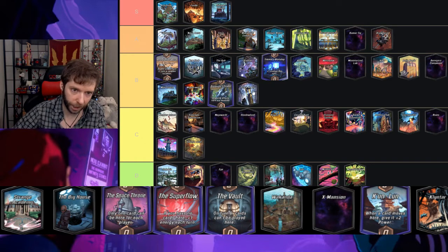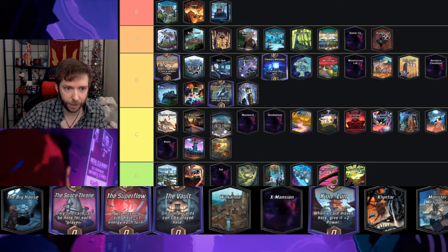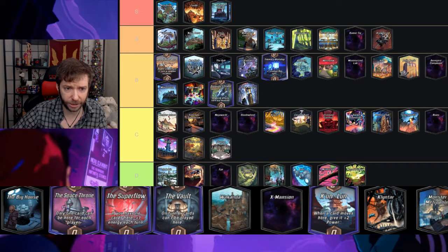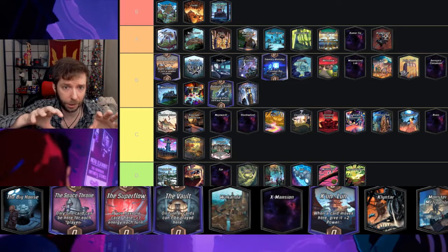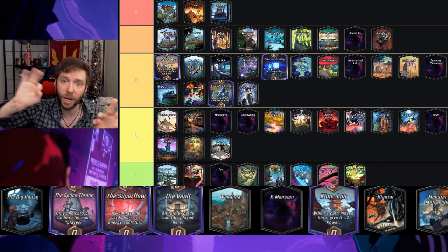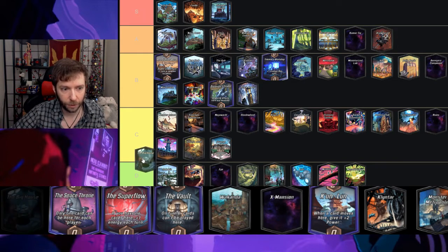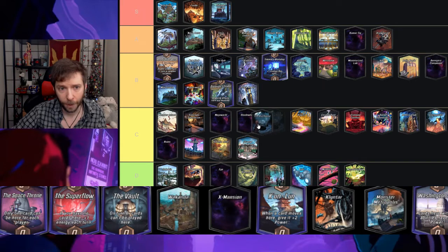Strange Academy — at the end of turn five any card played here goes to a different location. I know a lot of people don't like this, but I think it's fine. It has a nice gameplay meta where you don't play in it at all and then on turn six it's a rush to see who has the most power there. I like putting movement cards like Nightcrawler in — you move the Nightcrawler and it gets another plus-two effect.